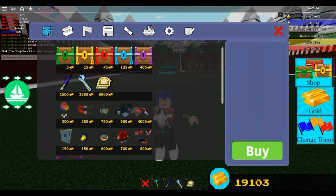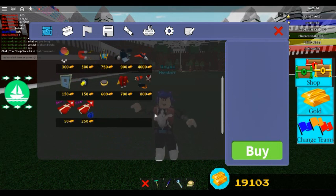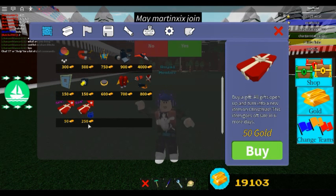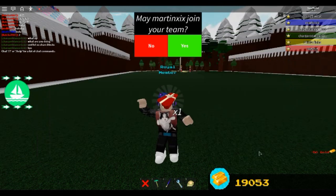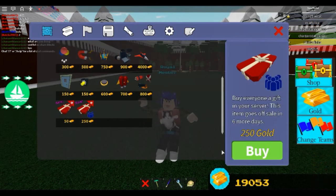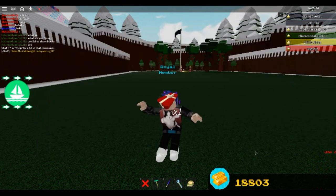Stay tuned because they've got more Christmas codes coming. When you go into the buy inventory, you can buy yourself a present for 50 gold, or you can buy everyone on the server a present for 250 gold, which is super nice and fun. It feels so nice to give.